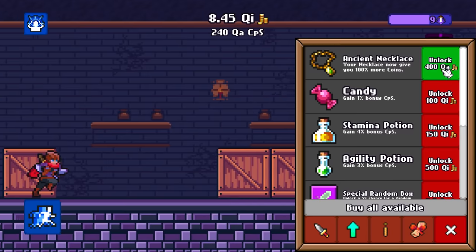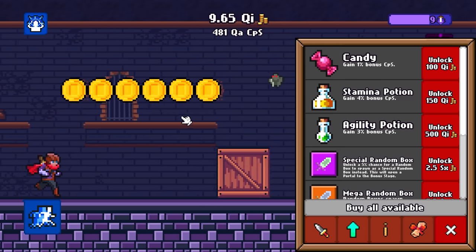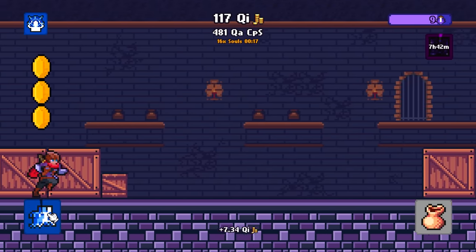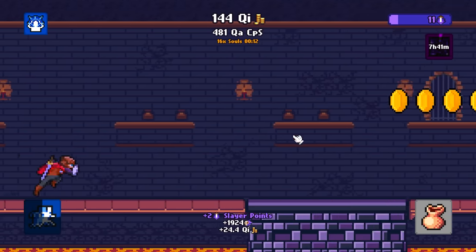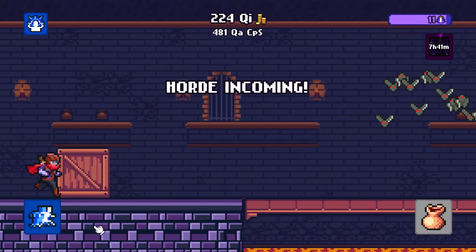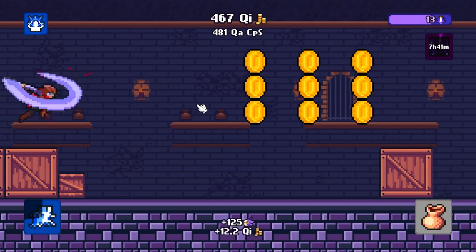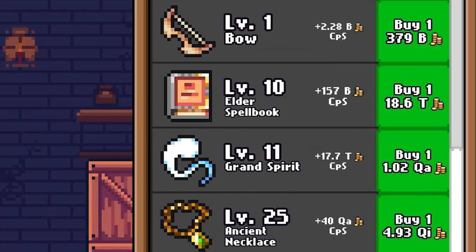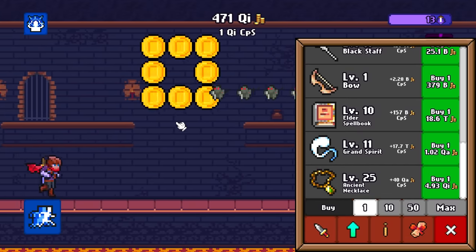We're now up to 60 million coins per second. We can buy 10 levels of our necklace for 10 quintillion dollars. Then we can upgrade that for 400 quadrillion, going to double us up to 480 quadrillion dollars a second. I just got another 16x souls booster so it'd be great if we could find some souls. We've already got 11 souls today, so that's increasing pretty quickly. After touching this we're going to deal with the horde and upgrade some other things. I still got an unreasonable amount of money so I'm not going to complain. We're still making 1 quintillion dollars a second at this point.